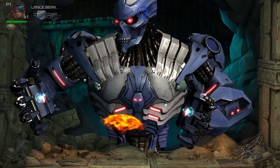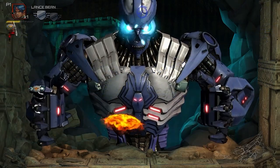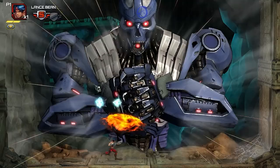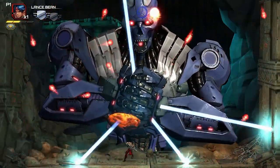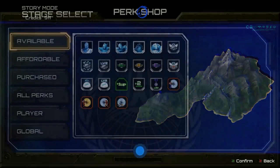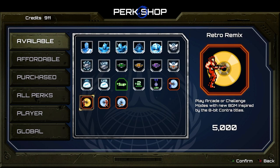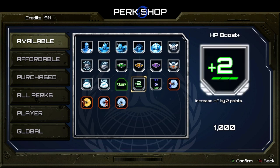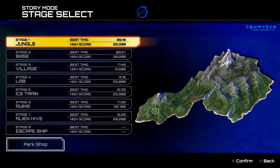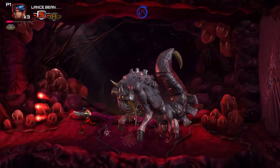Speaking of perks, that's a new system you unlock with each character. So far there are five characters to unlock, plus three additional ones after you beat the game. Perks vary by character — for example, Lance, who I used throughout, has a double jump. You can also start with certain weapons, or gain invisibility when you get hit, so think carefully about your perk loadout before starting a run.